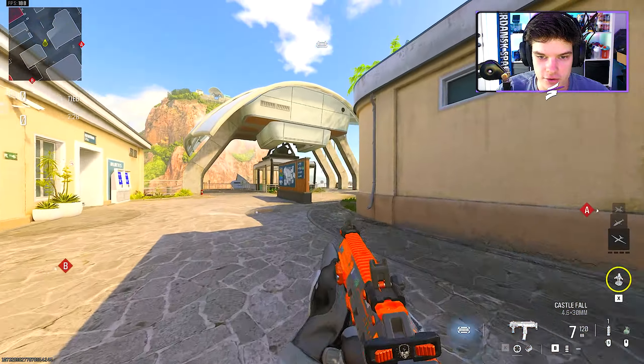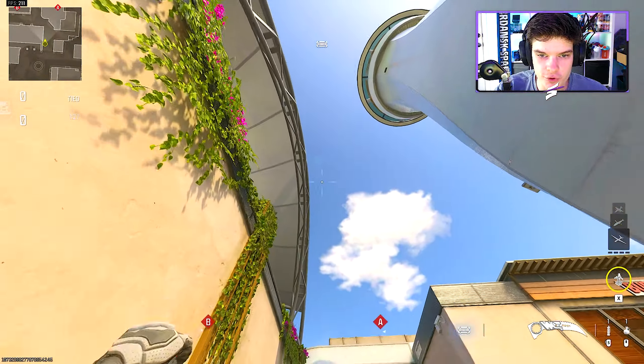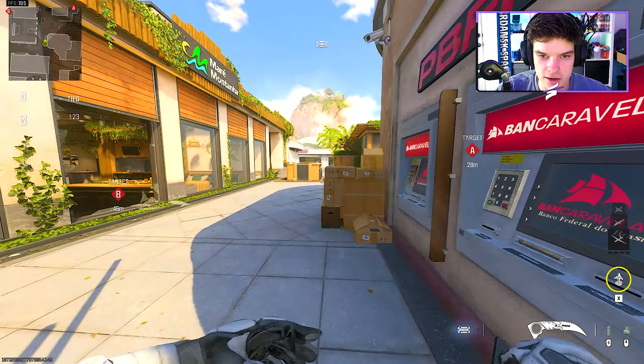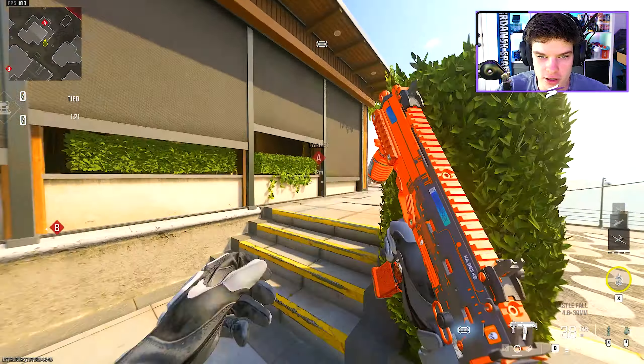Swap your knife. We're gonna go up middle once again, this time hitting A. We'll throw that same nade if you have it, throw a stun — you get up here, you can shoot any enemies pushing. Then you're going to come and cut inside of A, challenging enemies on the site, checking down here as well. We're gonna hit this corner then flank through to the spawn.